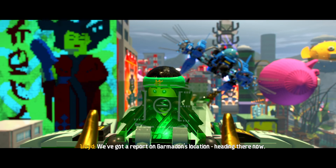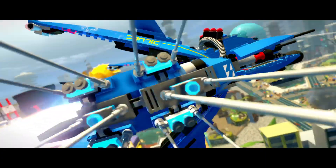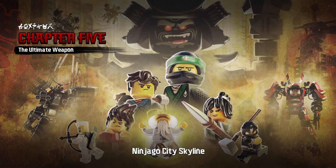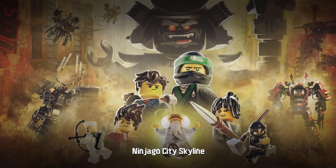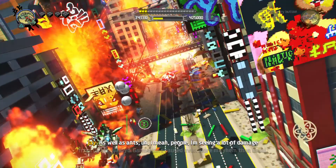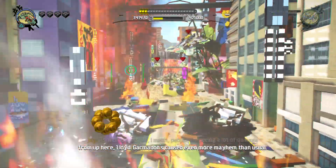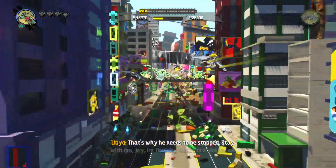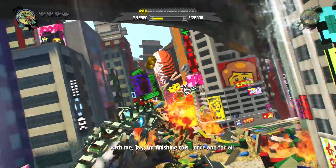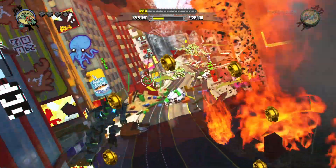We've got a report of Garmadon's location — we're heading there now. Chapter Five: The Ultimate Weapon. Alright, see you guys on the next part in Lego Ninjago video game. Thanks for watching, hope you enjoyed Chapter Four. Don't forget to leave a like, subscribe, follow me. Don't forget to keep calm and play Lego — I will find Garmadon on the next part. See you guys, bye!